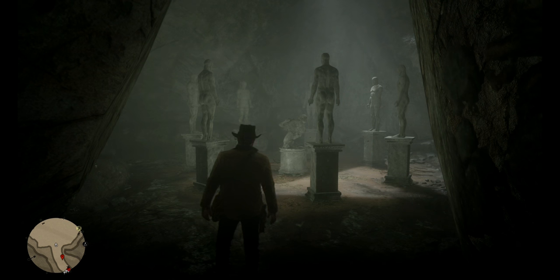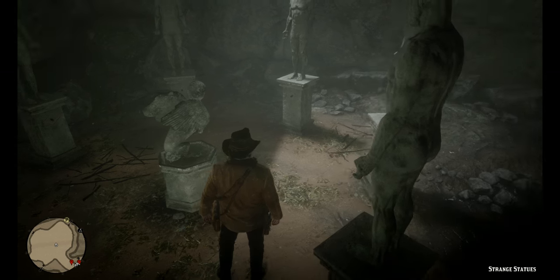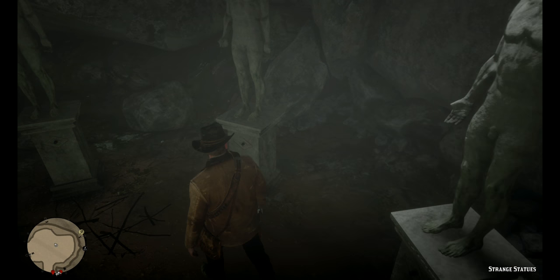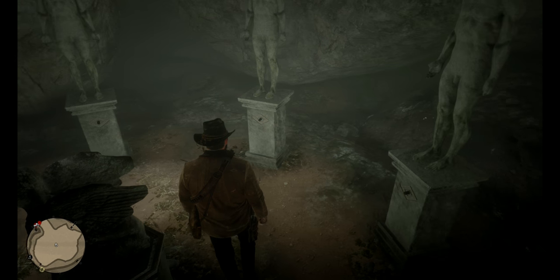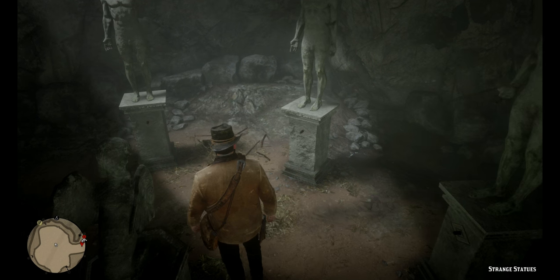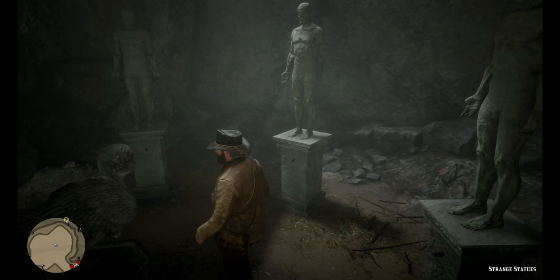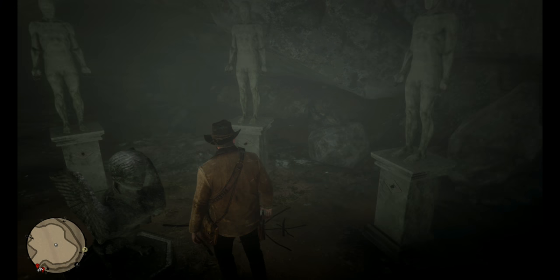Here we are. There are seven male statues and in the center is a woman with eagle wings. We need to go ahead and inspect this landmark. After inspecting it, you'll notice that each one of these statues has buttons on the bottom. Once you press the button it'll disappear and come out on the other side, which you can press again. We have to identify which buttons we actually need to press. The unique thing about these statues is they all have a different amount of fingers — this is our first clue.